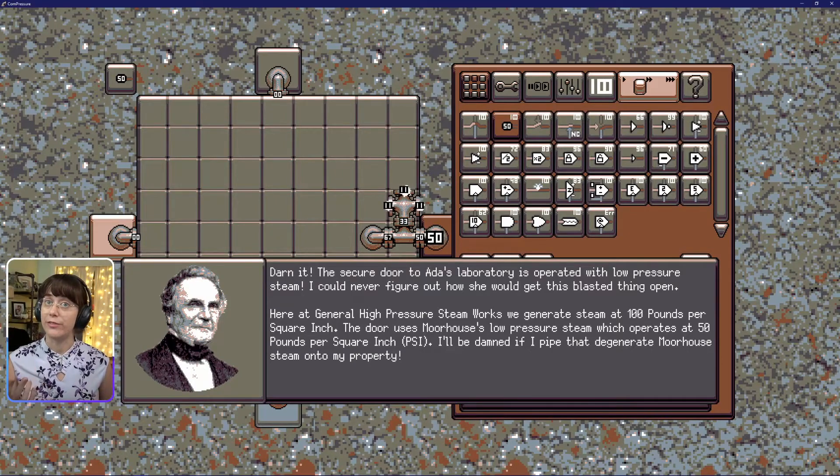Level two. Fifty. Darn it! The secure door to Ada's laboratory is operated with low-pressure steam.